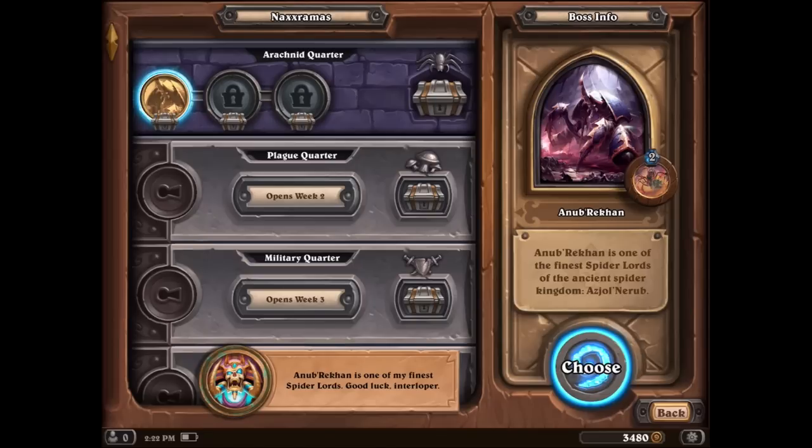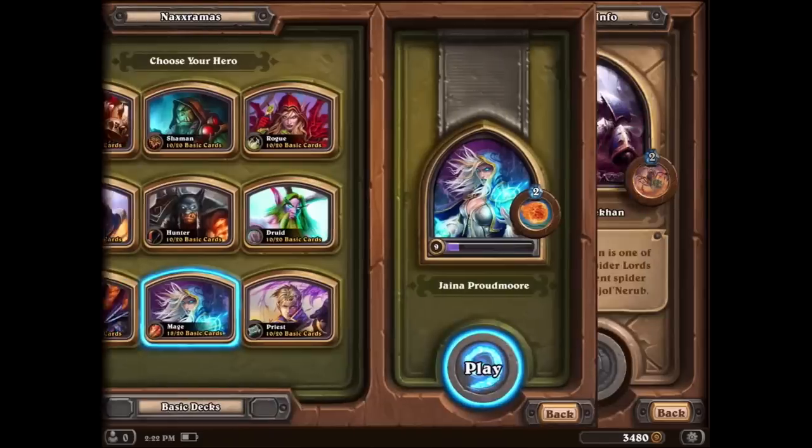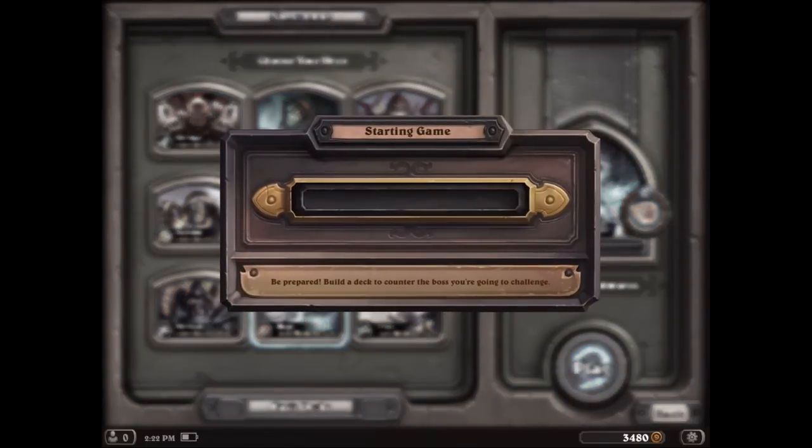The speed of everything is beautiful. Anub'Rekhan is one of my finest spider lords. Goodness gracious, I don't think I've ever been addressed as 'interloper,' but we got a giant spider. I'm afraid of spiders, so this is perfect. We are going to battle him and see what we can do. What deck do I want to go with? I guess we'll go with Jaina here and see what we can do against the spider master.